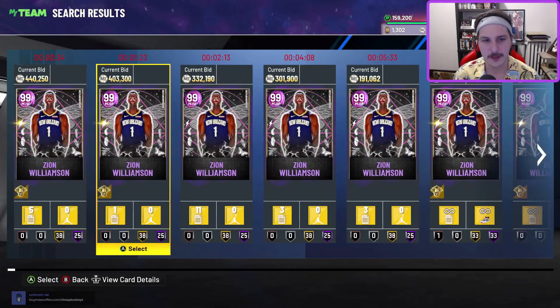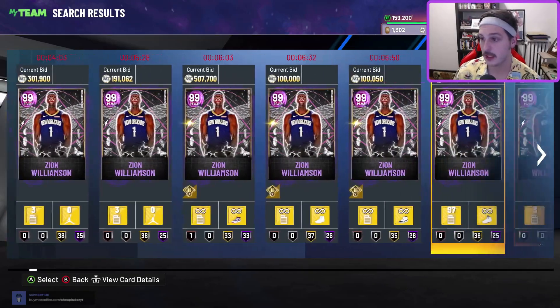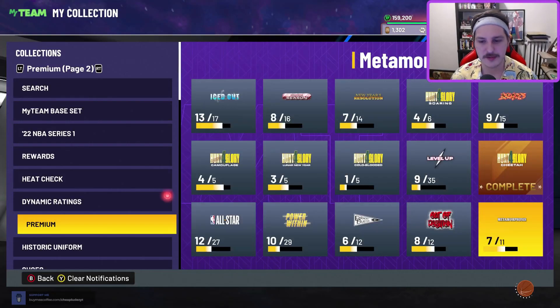Then we got big Zion — he's got Base 3 and he's fire. The same people who say Scotty Barnes is too small to play small forward will still run Zion Williamson at the position, so make of that what you will.